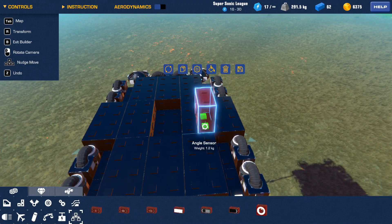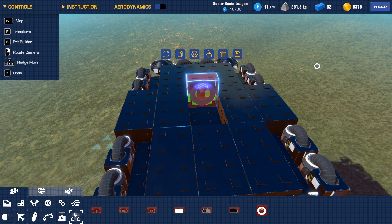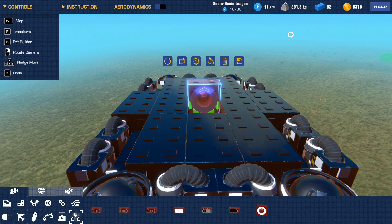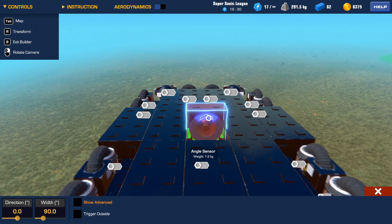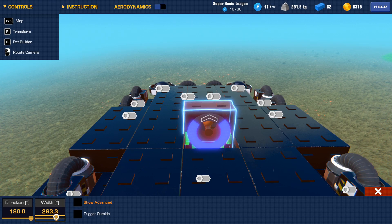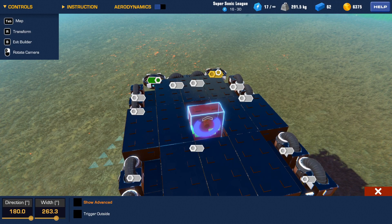Let's pop the angle sensor on there and place it right here. I want it so that if this thing starts tipping out of control, the gimbal jets turn on and stabilize it. I'll set the detection area on the other side and make it a pretty big area — there we go. When it reaches that area, it will turn on the gimbal jets.